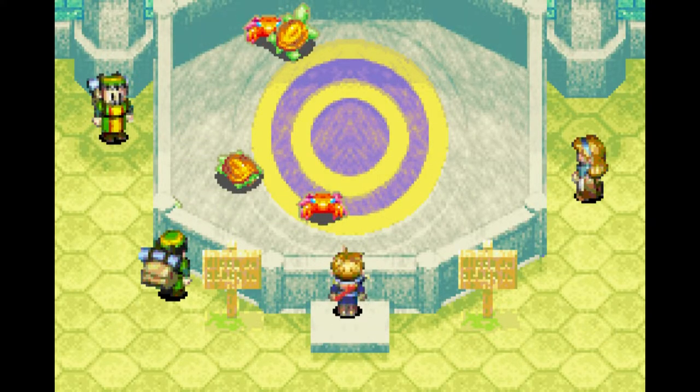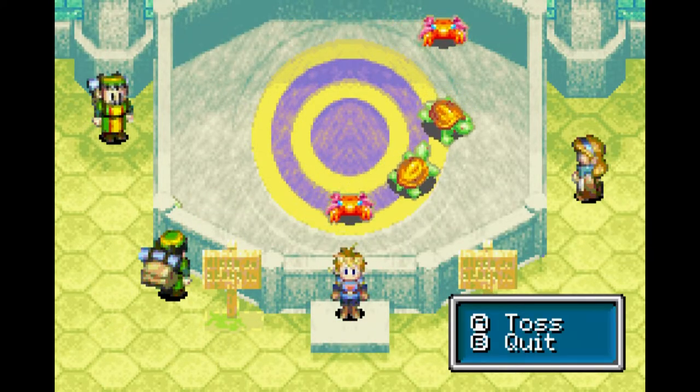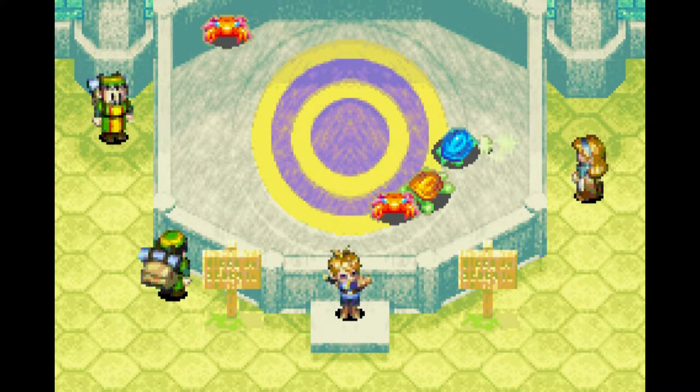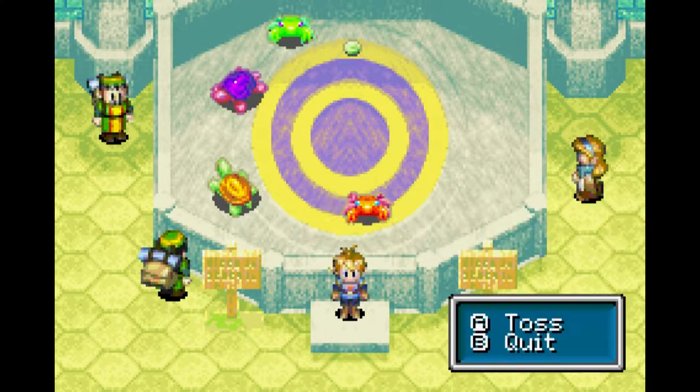That says Lucky Spring. So, how this works: you have the ability to throw either coins or lucky medals. We're gonna throw one, and generally you want to get to the middle. You want one coin! Let's try that all the time, shall we?